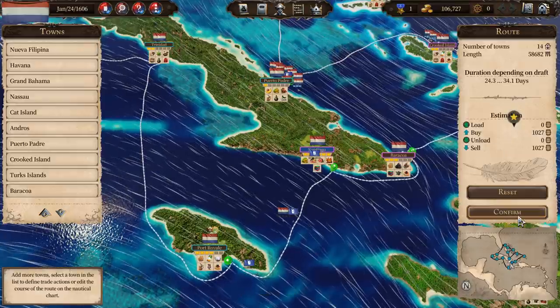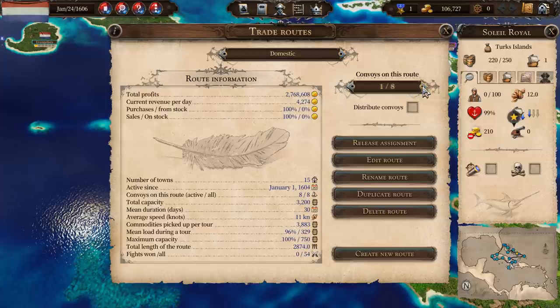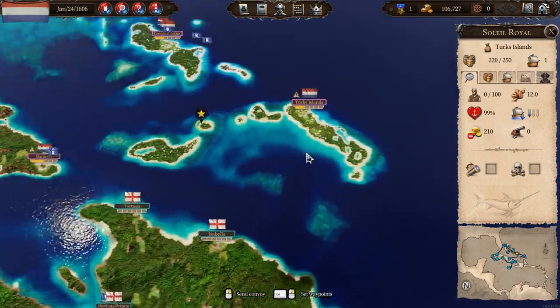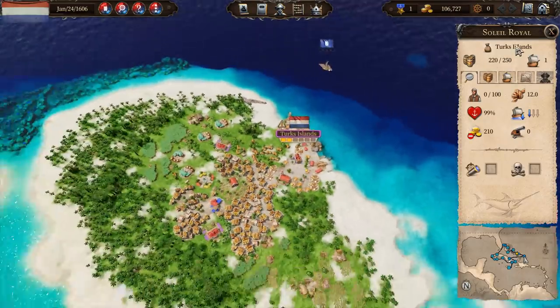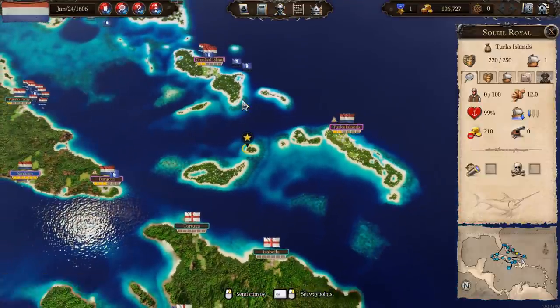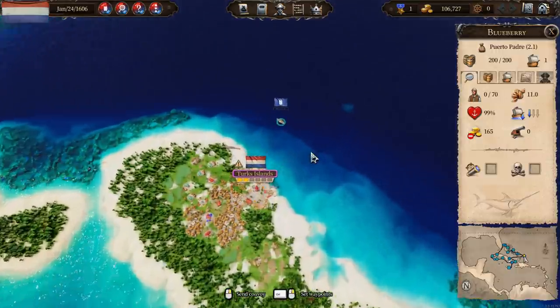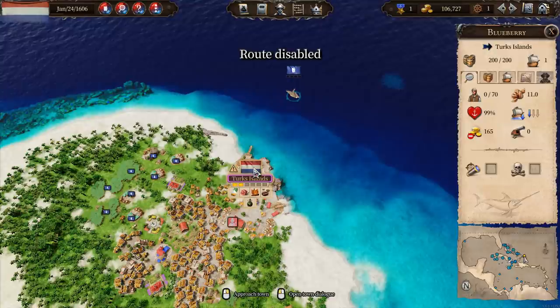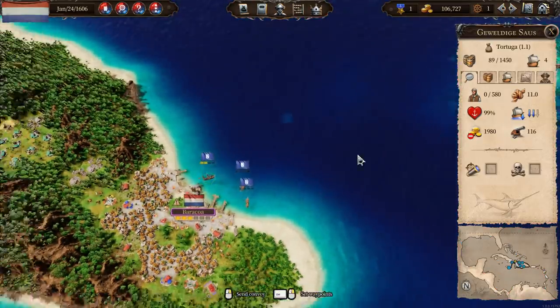We need to get some ships on the domestic building route. I'm going to go to the domestic route and take a couple of ships off. We've got the Soleil Royal up at the Turks Islands. Actually, I'm going to take the Blueberry instead. Let's head into Puerto Padre, go into Turks Island. I've got so many things I need to do.